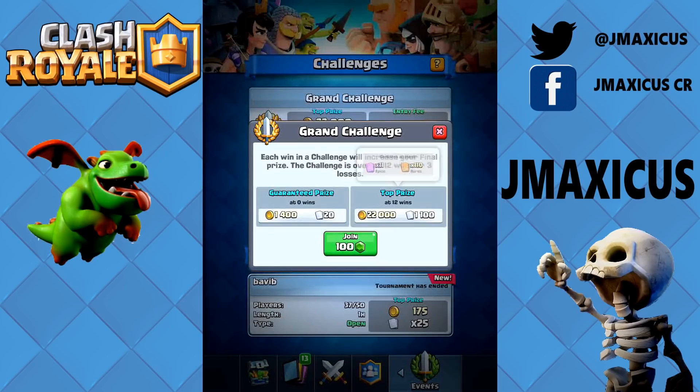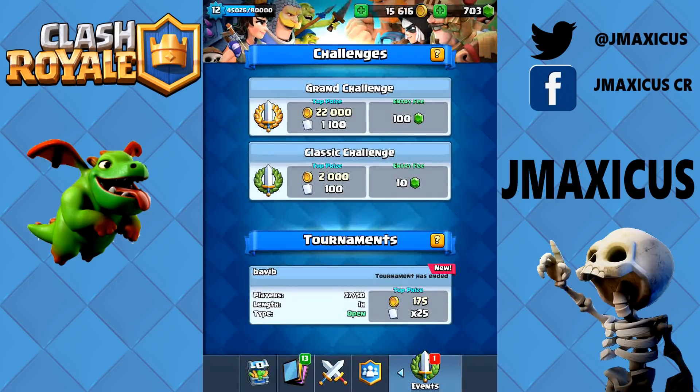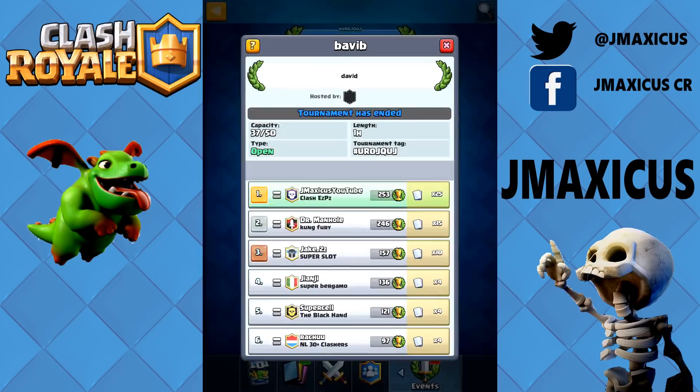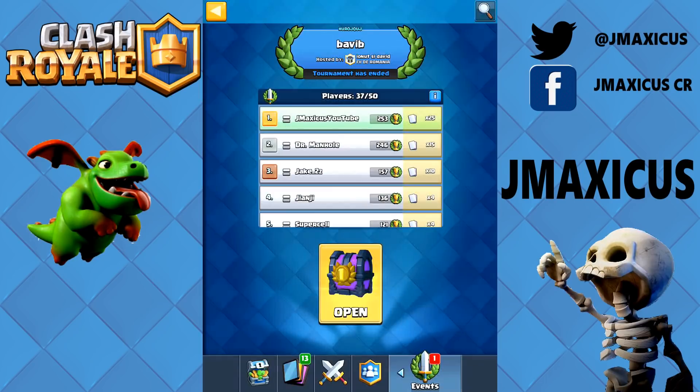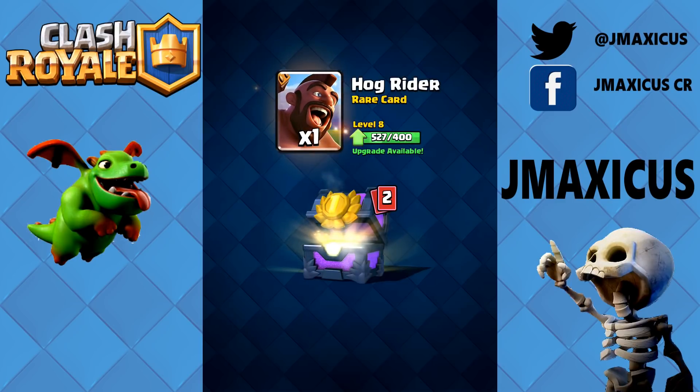These chests contain cards helpful for donating and leveling, and you also have a chance of getting legendaries. I personally have gotten three legendaries from custom tournament chests — that's 120,000 gold worth. In one tournament I started at 37 minutes in and was already number one within 15 minutes, taking less than 25 minutes of gameplay to secure the top spot. These tournaments aren't very time consuming and you can do multiple in a day.